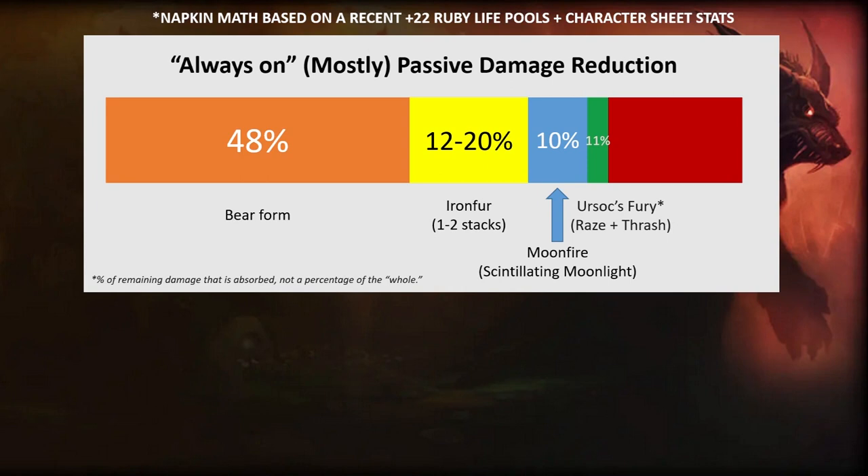Based on my experience from the last couple of dungeons, about 11% of the damage I would otherwise have taken ends up being absorbed by the shields from ursox fury — from every thrash and every raise cast. And about 6% of the damage I'd otherwise take from auto attacks is absorbed by earth warden charges. So we've dramatically reduced the size of that red bar, and again this is quick napkin math from a single level 22 key, but you get the general idea.